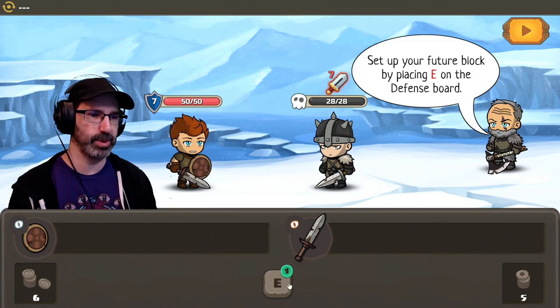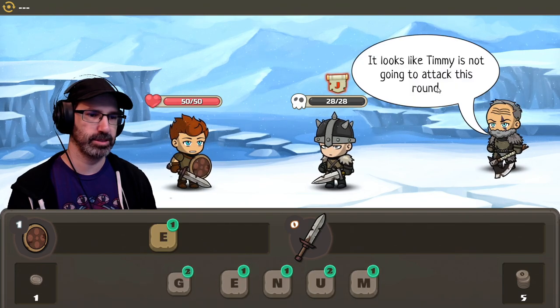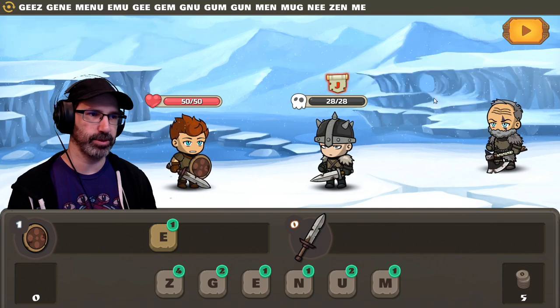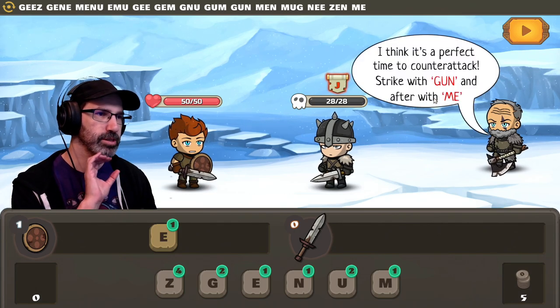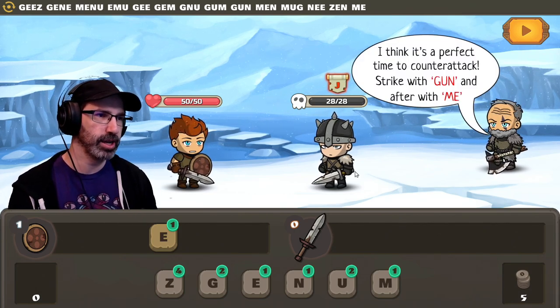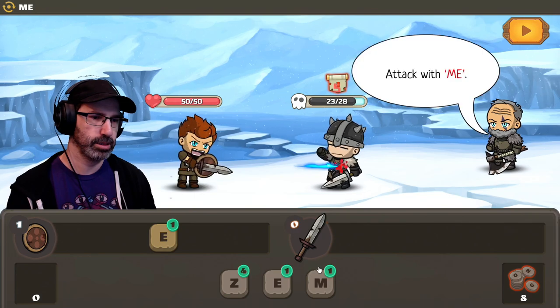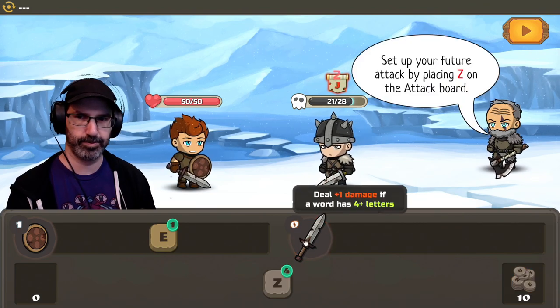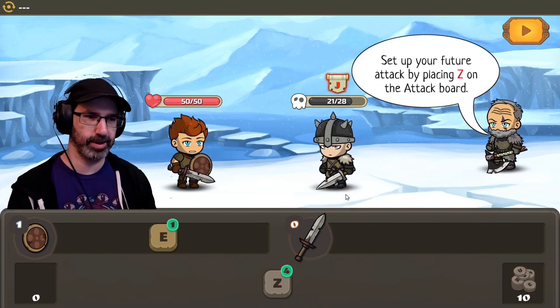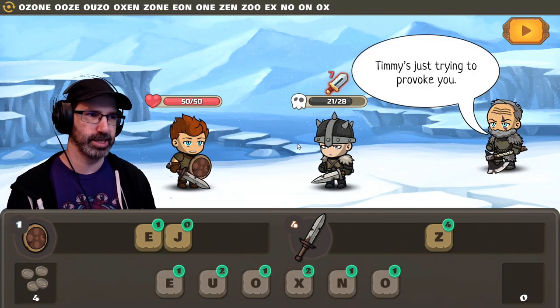Set up your future block by pressing E on the defense board. It looks like Timmy is not going to attack this round — he wants to add a letter on the attack or defense board. I think it's the perfect time to counterattack. Strike with GUN and afterward with ME. Okay. Gun... and then ME. This is like the Scrabble adventure, isn't it?